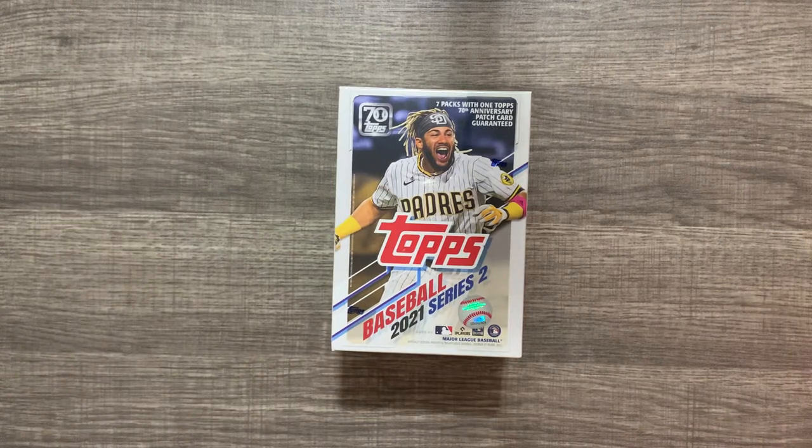I was able to get a couple blaster boxes from Target. For people that don't know, Target has been dropping cards on random days — I think it's Tuesdays sometimes, Fridays sometimes — but if you get lucky you can get on there. It's usually in the morning, so check Tuesday mornings. I was able to pick up two boxes. I have Panini Absolute and Stadium Club coming also, so it's really good if you have a red card because you get a discount and free shipping if you buy two boxes. Two boxes of this came out to $36 for two blaster boxes of Topps Series 2.